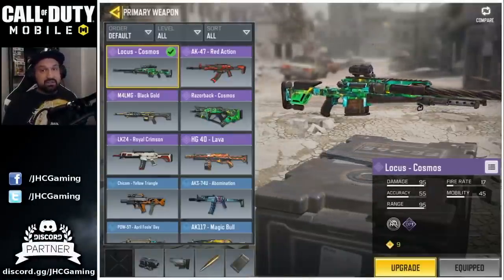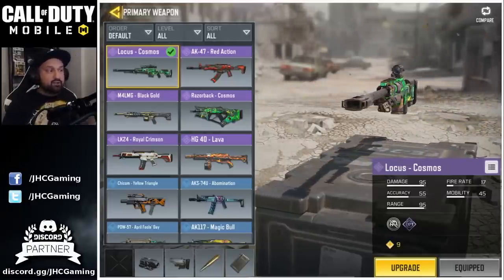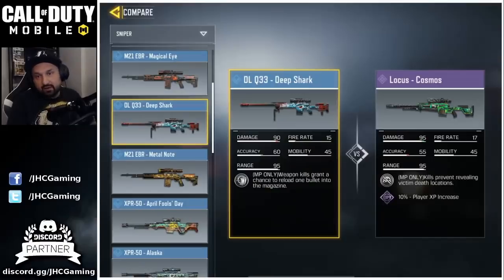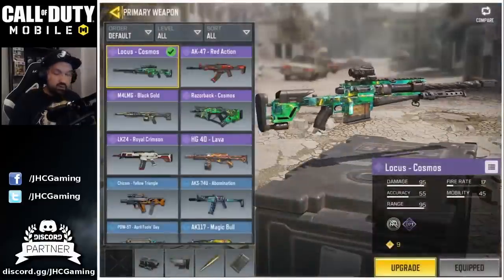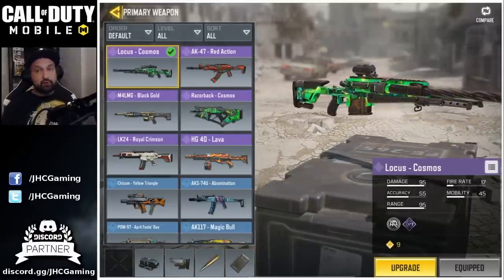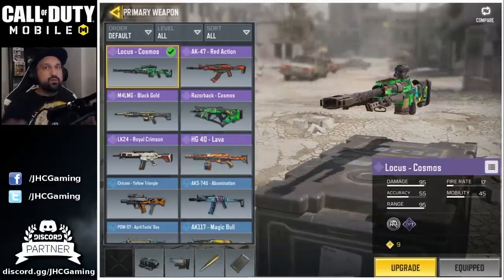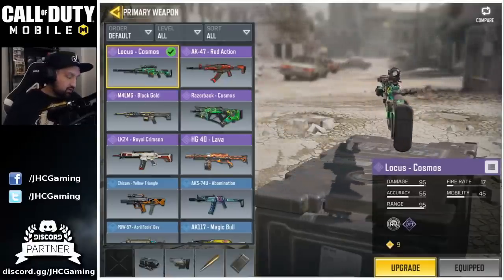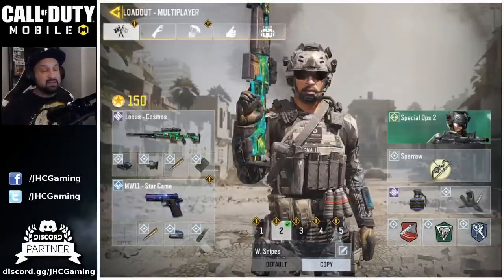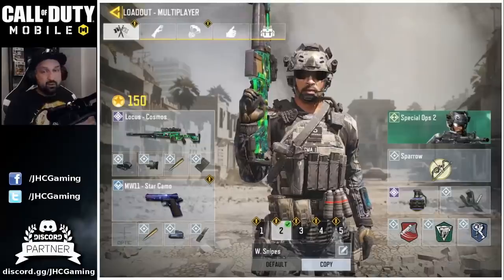So first impressions on the Locust Sniper — it looks beautiful, it sounds awesome. But is it really better than the DLQ or the Arctic 50? I don't think so. First impression, it just feels pretty much the same — the power feels the same. The mobility says 45, the DLQ also says 45, so it looks like the same, though it felt a bit slower. Leave a comment below — do you have it and how do you like it so far? Hopefully we get a free-to-play version without a skin soon, because when weapons are only available in crates, they should put out a free-to-play version too. Thank you guys so much for watching — hit the like if you enjoyed, don't forget to subscribe, and check out my giveaway — nine days left, ending December 22nd, drawing eight total winners. Good luck everyone, take care.